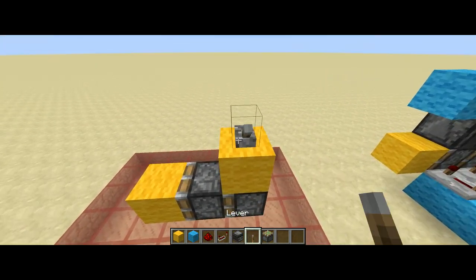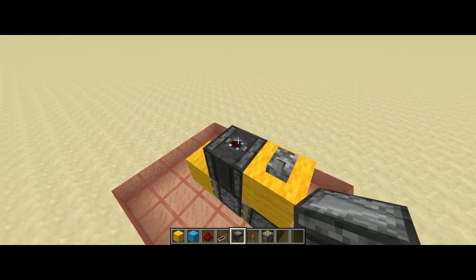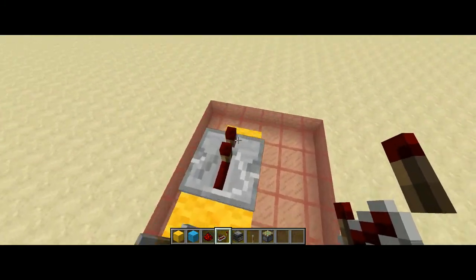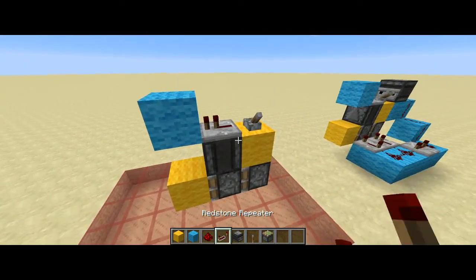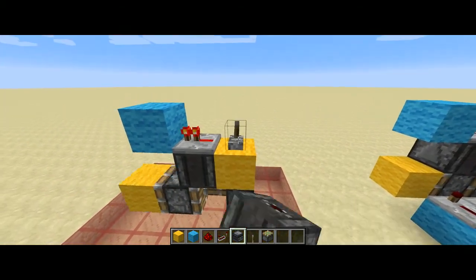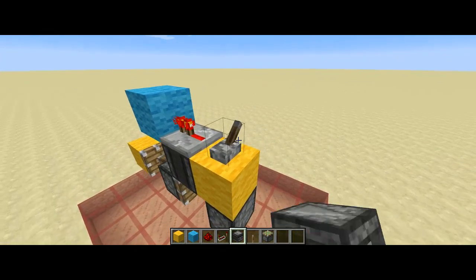So you want to place a lever on there, place an observer facing downwards, and place a repeater here. You then want to place a block, another block of your choice, where the Redstone and all that goes, and then if you flick this on you've got the double piston extension. But when you turn it off, if this happens...